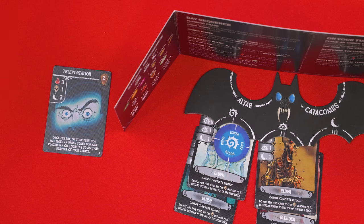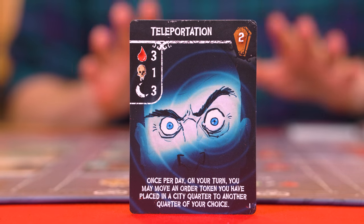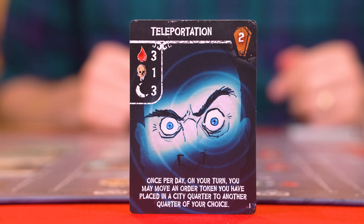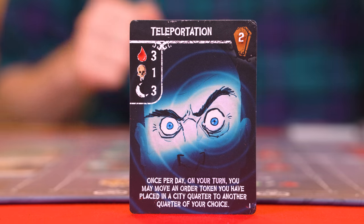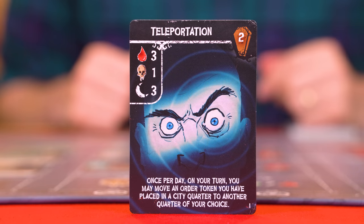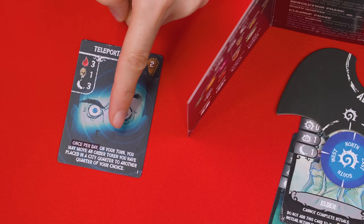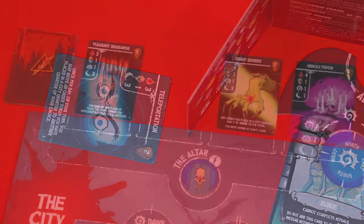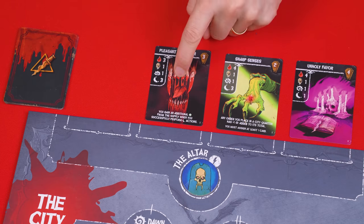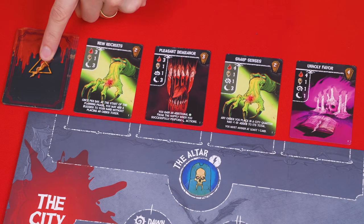With the ritual complete, you then take it and put it beside you, keeping it visible to all the players. Any effect it has printed on it here is now available for you to use when appropriate, even on the same turn you collected it if possible. We won't go through all the various effects printed on the rituals because how they work is printed directly on them, but any effect that says it occurs on your turn is referring to your turn during the order phase specifically, and can be resolved either before or after placing an order token. If an effect says it can be used only once per day, turn it sideways as a reminder that it can't be used again during this day. Once a ritual has been taken, slide the rest to the right to fill in the gap, and then draw a new one from that act's ritual deck to fill in the empty space — but if this deck ever runs out, a new card is not drawn.